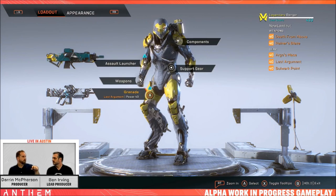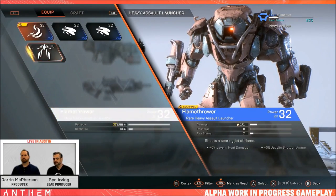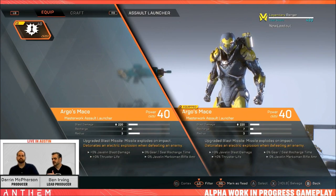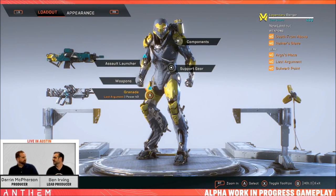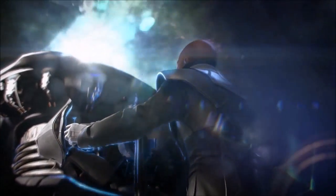Each rarity has a different number of inscriptions: common and uncommon have one, rare has two, epic has three, and Masterwork and Legendary have four. Four is the max, and it's worth noting that certain inscriptions will only be available on Masterwork and Legendary gear. The question remains whether you'll still get common rolls on top-end gear, diluting the random roll pool further. Additionally, ultra rare inscriptions will only appear on Legendary gear — essentially what you want by the time you're min-maxing.